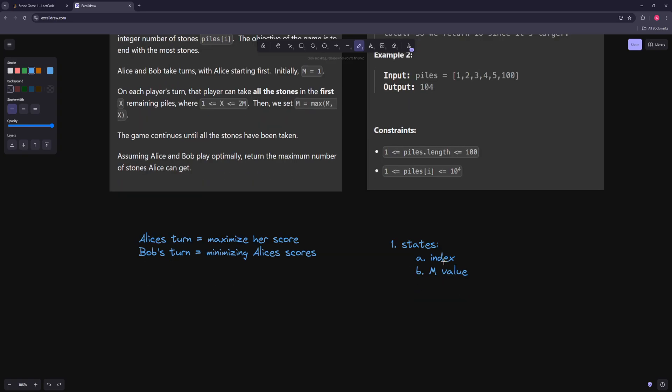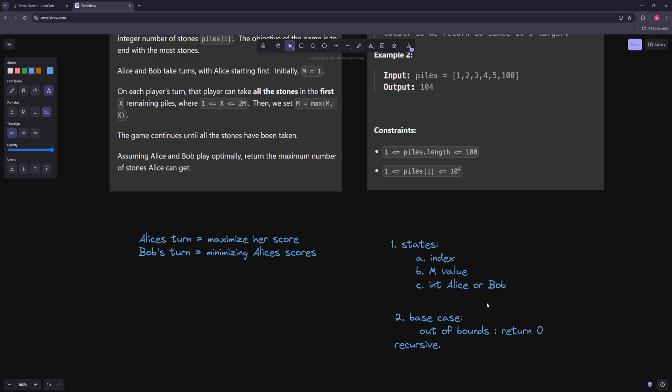We also need to know whose turn it is — Alice or Bob. We can use an integer where 1 is Alice and 0 is Bob. That can only have two values, so our state space will be 100 times 100 times 2, which is fine. So the dimensions are: index, M value, and whose turn it is. Depending on whose turn it is, we're going to want to do different things.